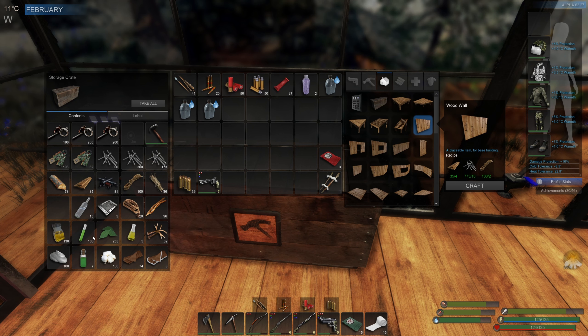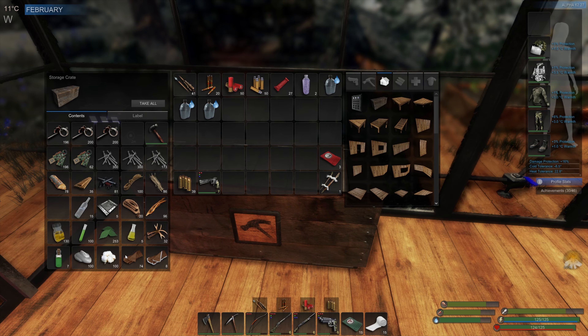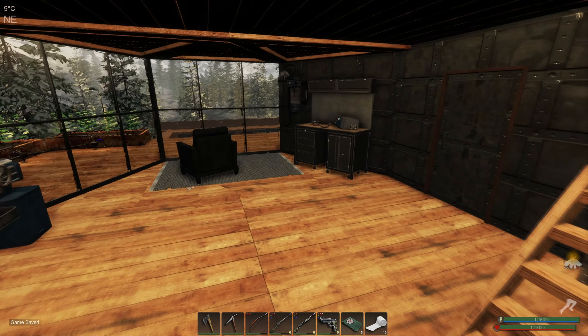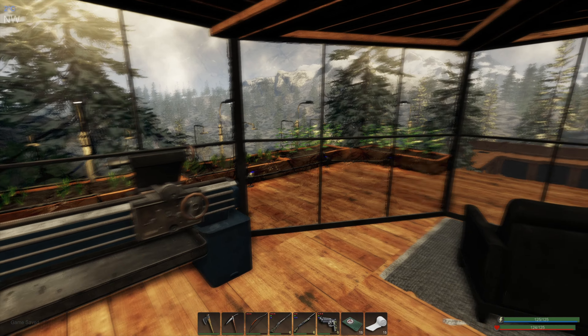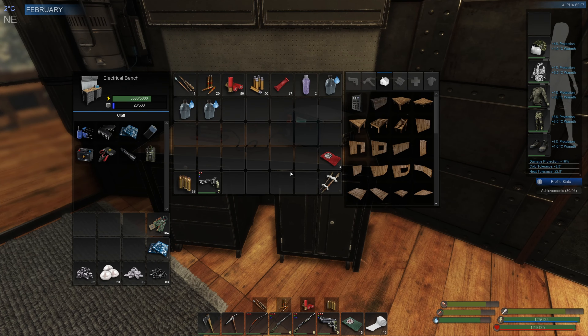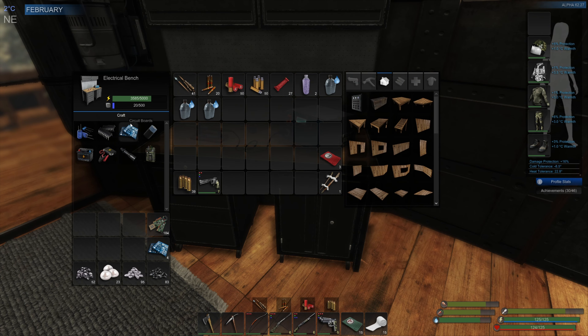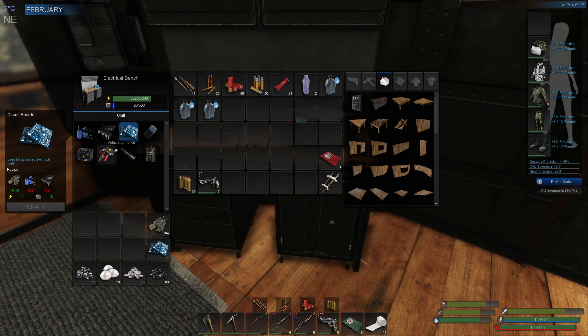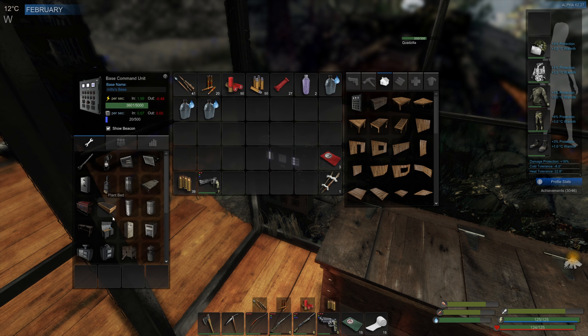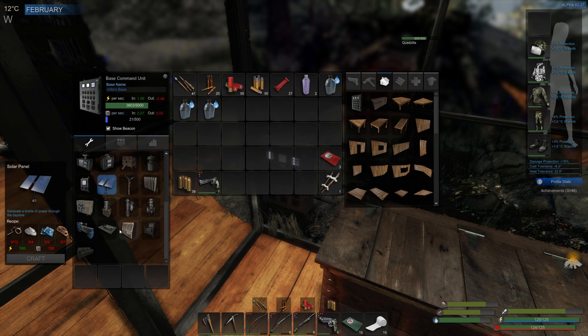But it does breathe a bit of life back into the game, because it gets a bit stale after a while once you've got established and crafted everything. Usually at this point I would have just started a whole new playthrough, but not this time. Now we should start working on some of the ingredients we're going to need for making a solar panel.